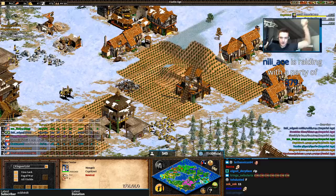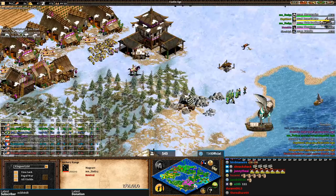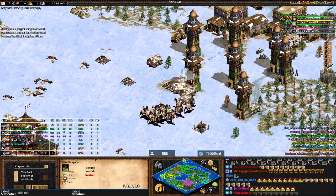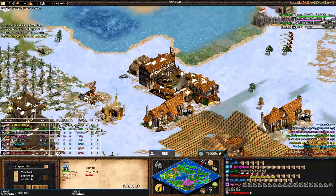Welcome to Nilly's viewers! In this community game we have Miguel, who is one of the best players in the world. This is diplomacy regicide — if you lose your king, you're dead. Miguel's tower here just killed a king that was in a transport. Miguel is building bombard towers as Turks all over the map; his only ally is green and so far so good.